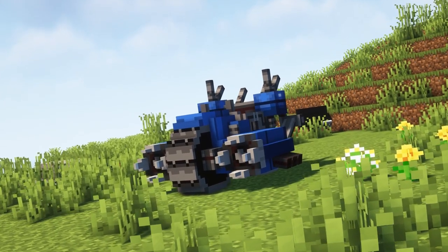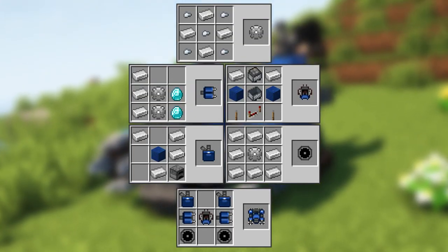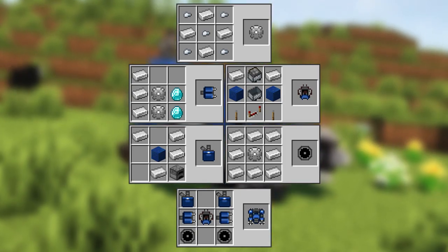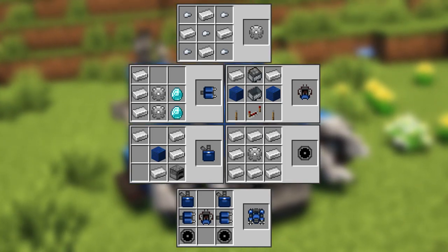To craft the Tunnel Armor, you need to craft six Iron Gears first. Then you need to craft two Tunnel Armor Wheels using the Iron Gears, two Tunnel Armor Arms, two Tunnel Armor Stacks, and a Tunnel Armor Chassis. Afterwards you can put them all together.